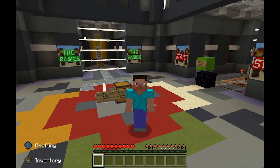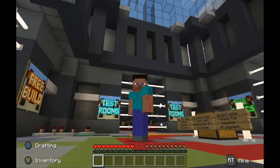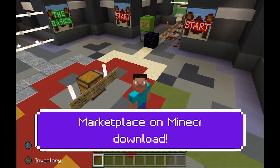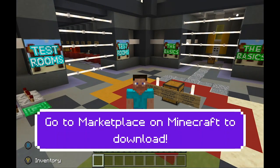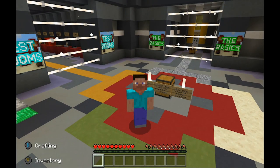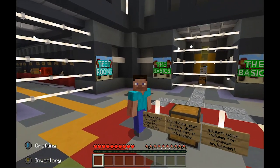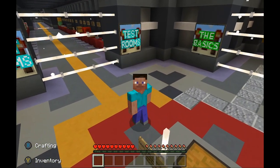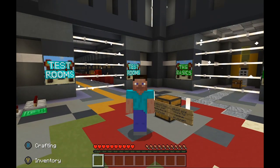Today we're here in a special build from Minecraft for Education, available on all Minecraft devices — you can get it on Xbox or your tablet. If you have Minecraft, you can download this world for free and it'll teach you everything you want to know about redstone. Redstone is like the Minecraft version of electrical circuits. We're going to talk about how electricity works and the differences between electricity in the real world and how circuits work in Minecraft.